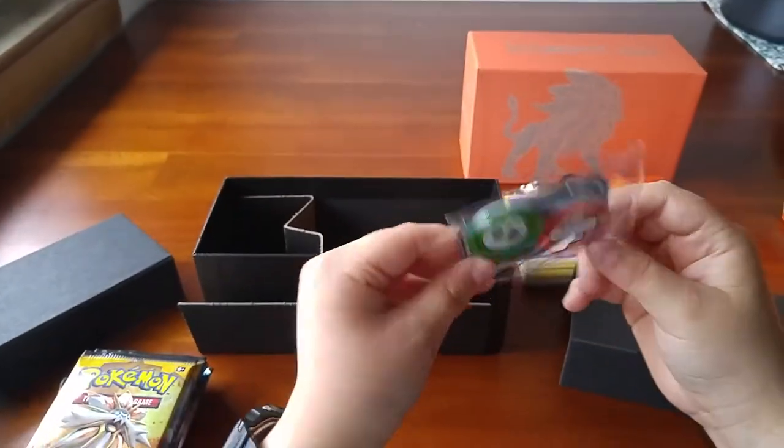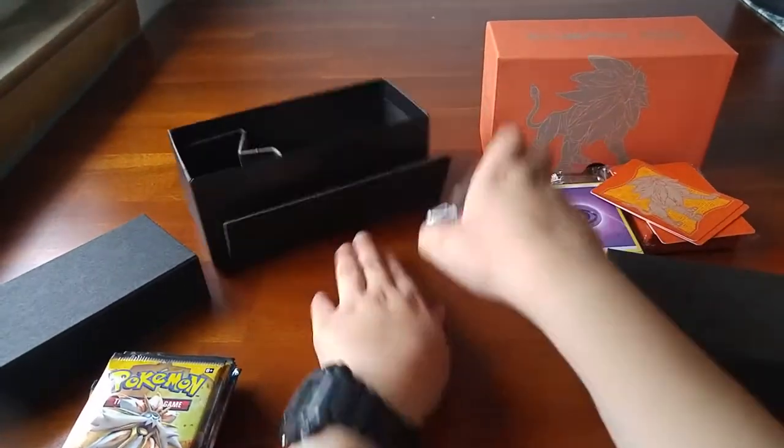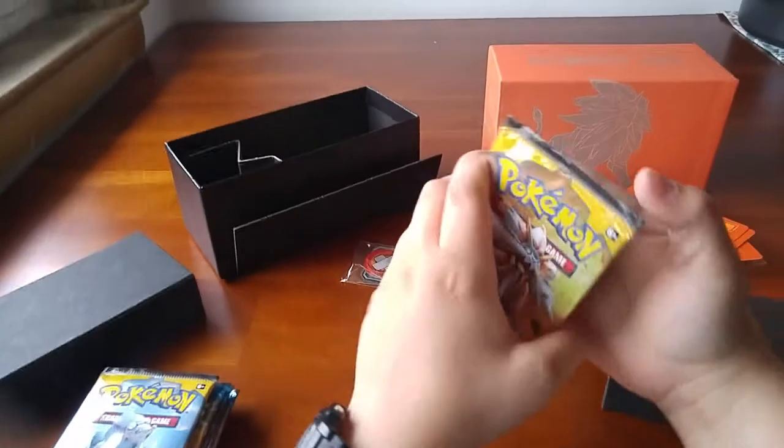And then here we got 45 Energies, and we got the dice, the rest of the packs, four card dividers, two damage counters and one GX marker. So let's get straight to the pack opening.